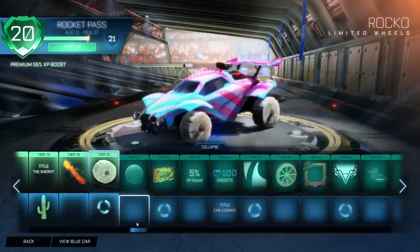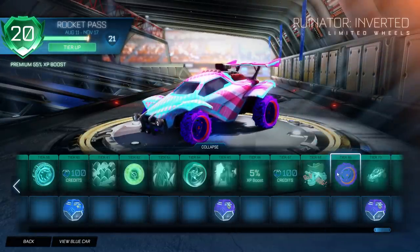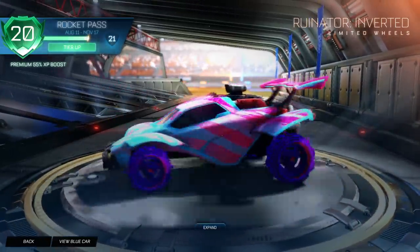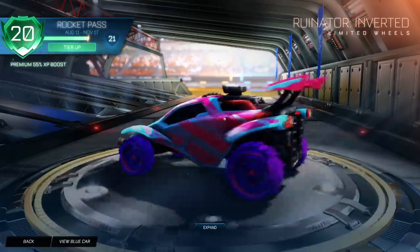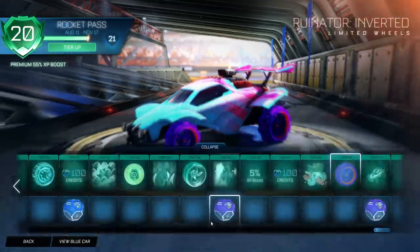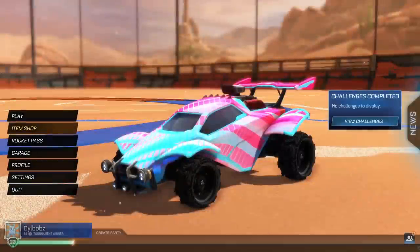The ones you see on my car design right here — it is indeed the black Ruinator inverted wheels. If you go all the way over to tier 69, you can see these wheels right here. At tier 69 in the Rocket Pass, you get a pair of regular Ruinator inverted wheels — they're purple and orange. What's cool about these wheels is there are little spikes that come up and down, which honestly looks quite cool. I have no idea what tier you get the black Ruinator inverted wheels — it could be tier 250 for all I know. So if any of you do know, make sure to comment it down below.